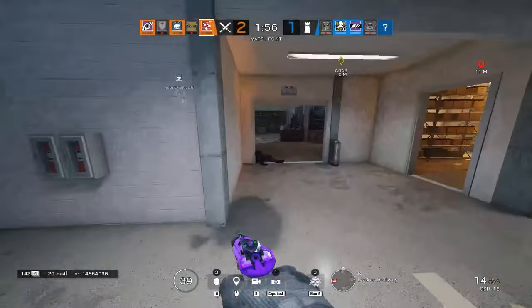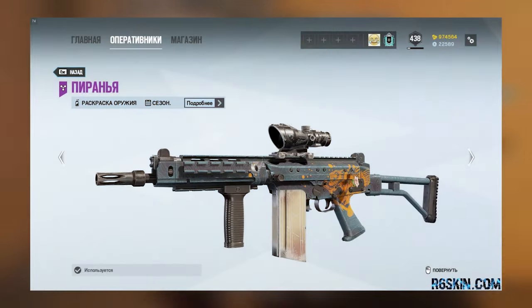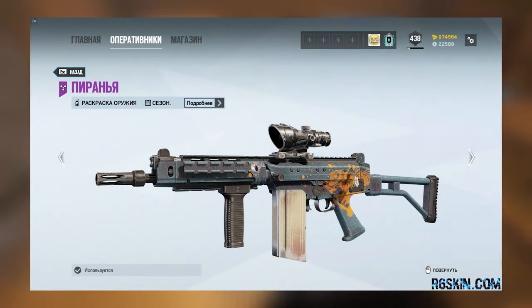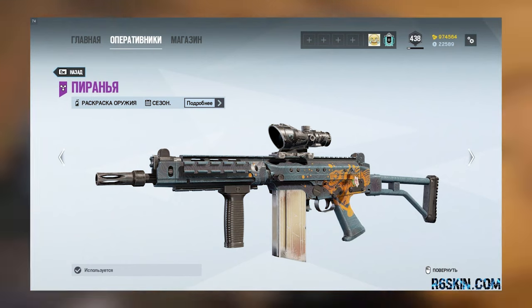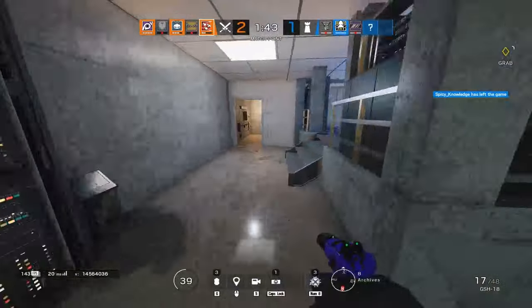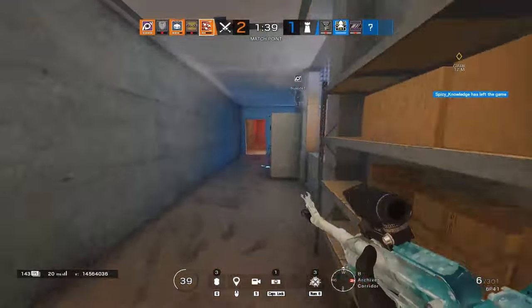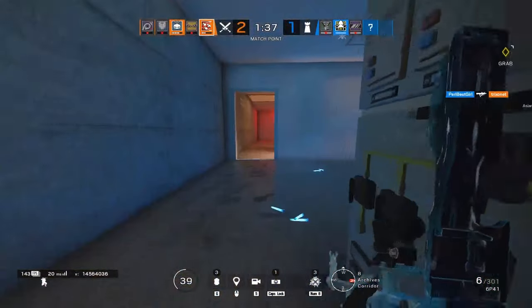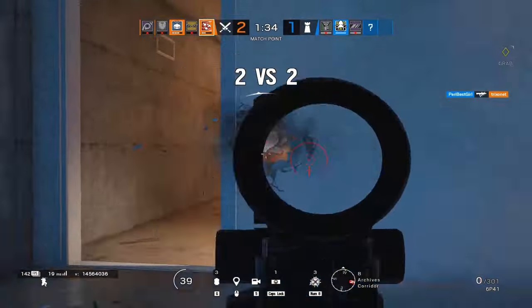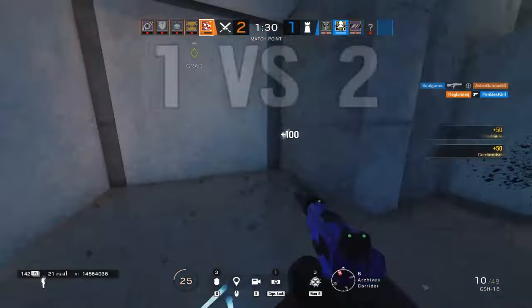Number 9: The Piranha skin was another beautifully designed seasonal skin from early on in Siege's lifetime. Coming out in Operation Skull Rain, this skin was available for purchase like any other seasonal skin, but like others, it disappeared after the season was over. What makes the Piranha skin stand out is that the other Skull Rain weapon skins returned as universal skins, where the Piranha did not. If you were playing during Siege's second season, you were probably lucky enough to have this in your collection.